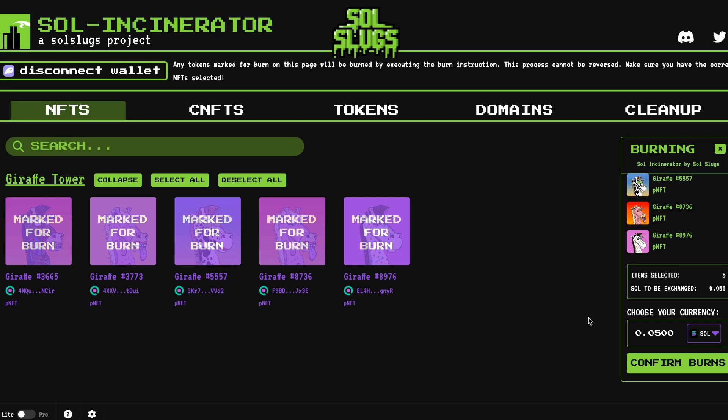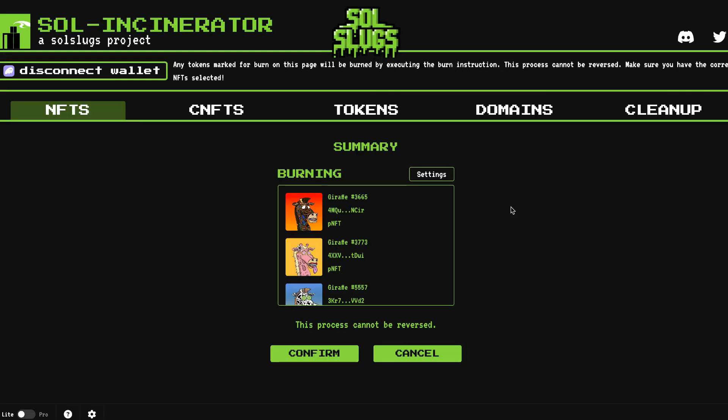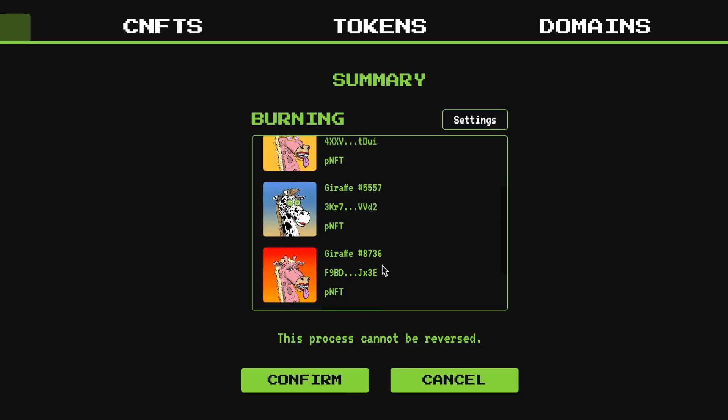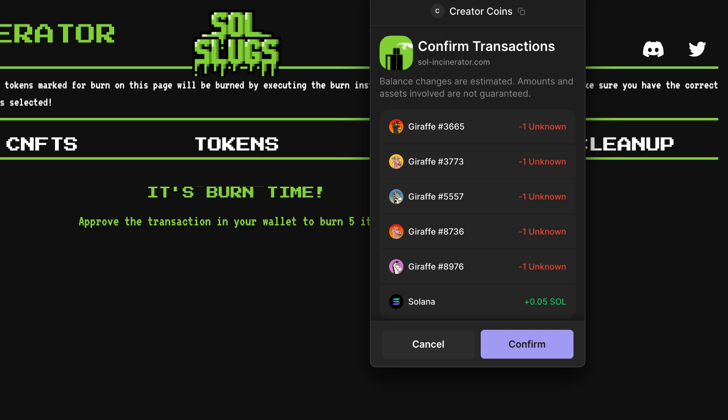This is the big moment because there is no turning back. We have our five NFTs selected and I'm going to click confirm burn. It will then give you one last screen to make sure you're 100% sure you want to destroy these NFTs. If it ever fails or there's an issue, you can go to settings and increase the priority — though that will cost a higher gas fee. I'm going to leave it as is and close, take one last look, then hit confirm.